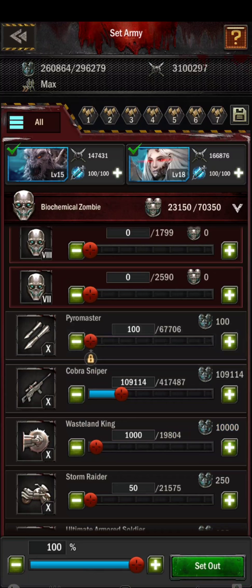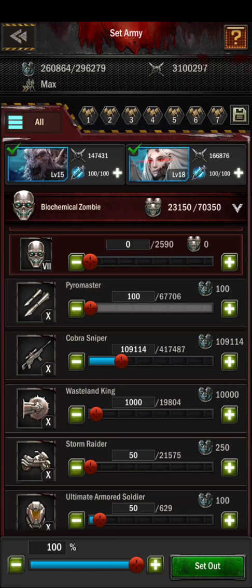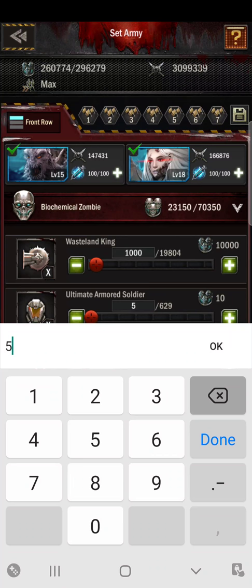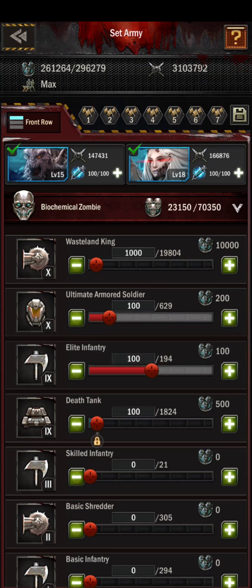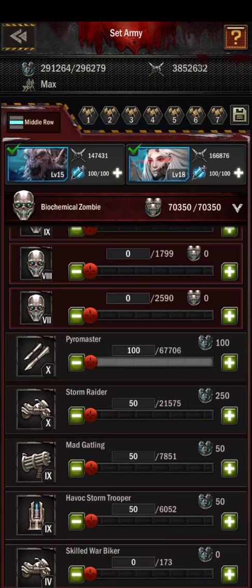I recommend using about 100 units for all of your mid-rows. On the top button where it says 'all,' you can toggle it for easier troop setup. We're going to change armored soldiers to 100, lock that, axes to 100, lock that, tanks to 100, lock that. We're going to increase our shredders to about 4,000. Because I used the saved fleet, it changed my zombies, so we'll have to adjust the zombies again.